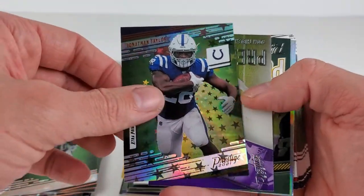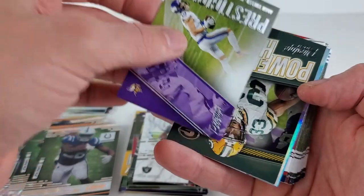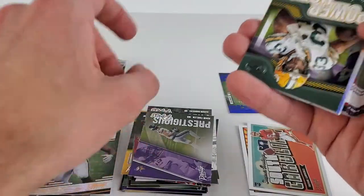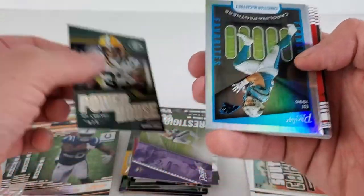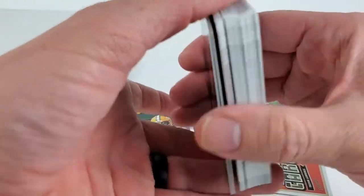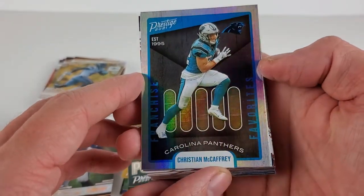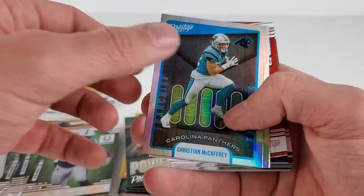Jonathan Taylor again. And a Prestigious Pros — we'll get two of these. Adam Thielen there. Powerhouse of Aaron Jones. Christian McCaffrey — CMC. Franchise Favorites established 2019 — 1995 is when the Panthers came into the league.